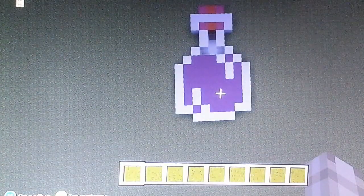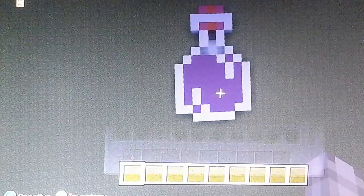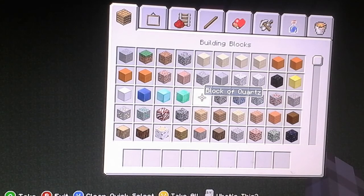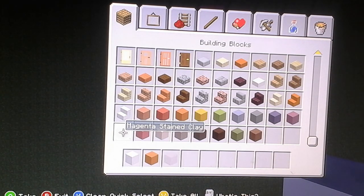Hey guys, Feathered Fury here, and today I'm going to show you how to make a Minecraft potion bottle, like as a build. First you'll need a block of quartz, orange clay, and some magenta clay.